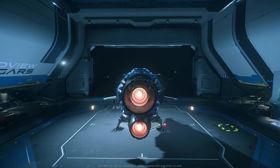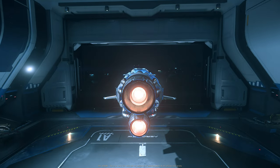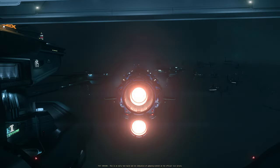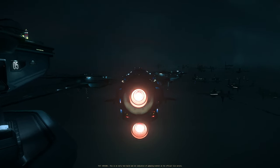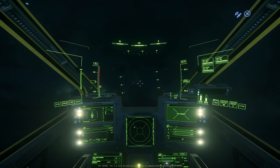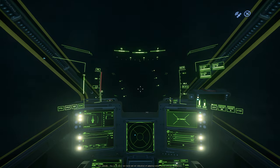Let's start with Orison first. We're going to test not only at what altitude we can start our quantum jump, but also at what altitude we're out of the armistice zone, which means we can shoot and be shot at. In Orison, the ground zero is 80 kilometers. And let's climb.